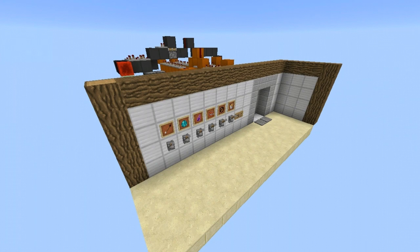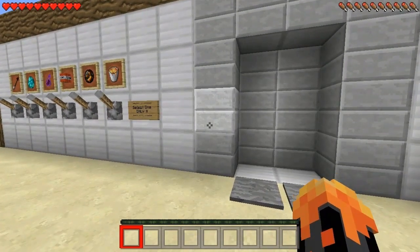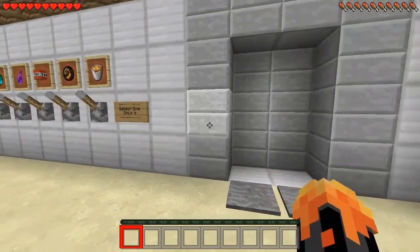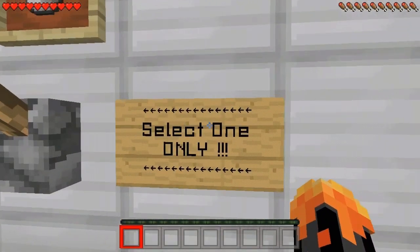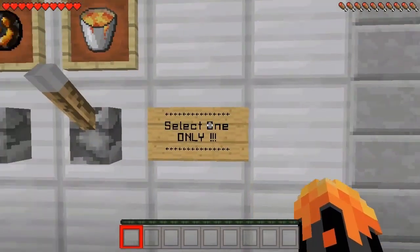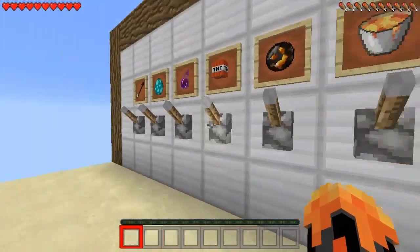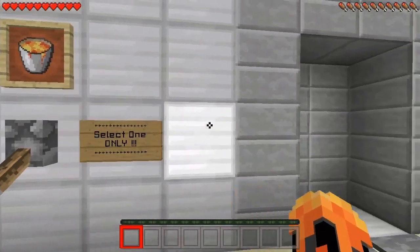So yes, here it is — I made it for you: the suicide booth in MCPE 1.0.4 or maybe above. Cracking this bad boy open, I'm now inside the suicide booth. I've switched into survival and we have six levers here and a sign that says 'Select one only.' You can select multiple but don't do that.